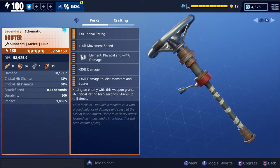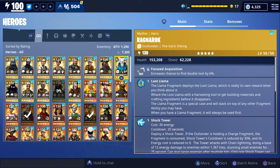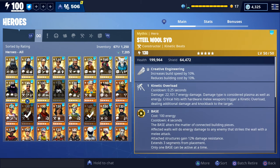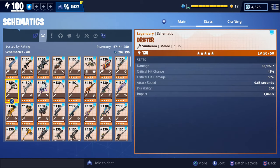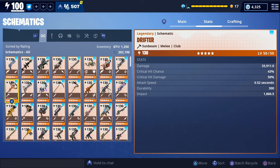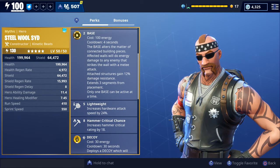These are the rolls we have on ours, and this is actually our first time getting gameplay with a club melee weapon. We currently don't have any heroes that have perks to help you do more damage with clubs, so I wasn't exactly sure which hero loadout to use. I originally thought we should use Steel Wool Sid, but as you can see our current attack speed for the Drifter is 0.65, and once we change our primary hero to Steel Wool Sid it changes our attack speed to 0.52 seconds.